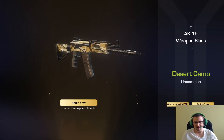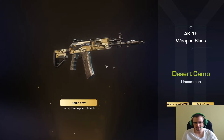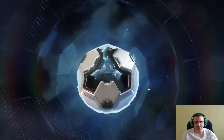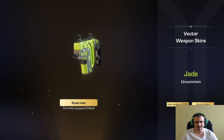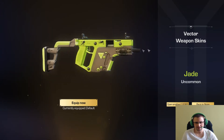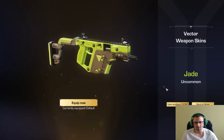Esta es la que quería yo también. Una skin de la K15 que no tenía ninguna. Muy guapa, Desert Camo, preciosa. La Vector Jade, verde pistacho, preciosa también. Muy llamativa, con esto te ven a kilómetros, pero muy chula. Tampoco tenía ninguna skin de la Vector.